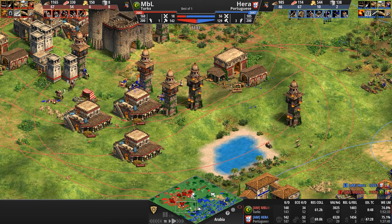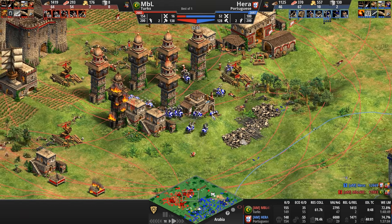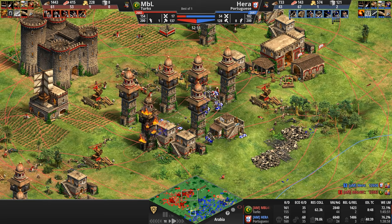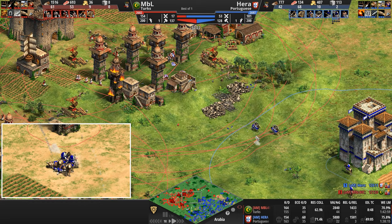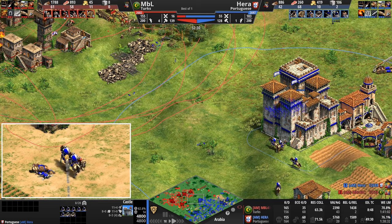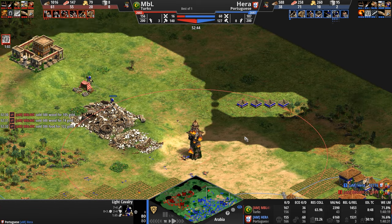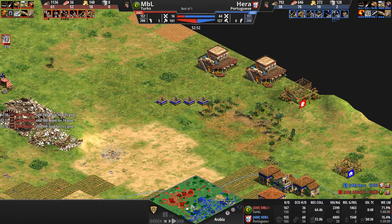Now Hera is the one pushing out to the south and pushing in through the center. But there are so many bombard towers — for the love of Age of Empires, get murder holes already. Bombard balls missing everything; the cavaliers do their raiding and abscond back into the castle. A little sideswipe being set up here for our Turk. Hera has no idea this is happening. But with these palisade walls, he might get wind of it once those hussars start coming out.